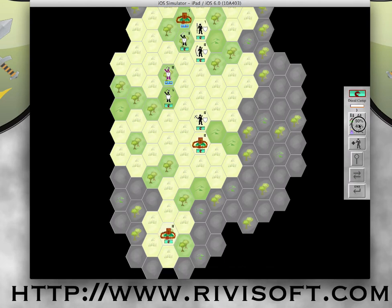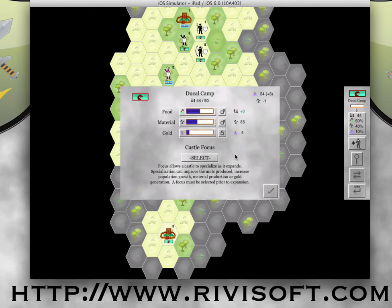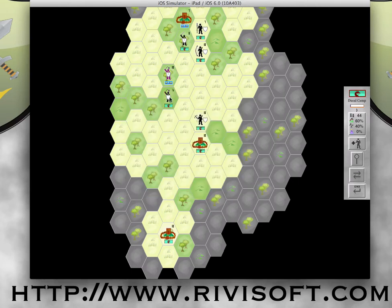I'm going to check my Ducal Camp and sacrifice that money I'm generating because I really need my population to grow. As my population grows, this slider position for material is going to produce more material. So I'm hoping that's going to help me before I run out of gold, and I'm hoping this guy can hold him off for a while. Here we go.